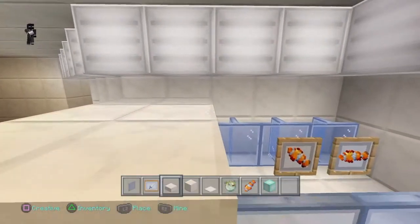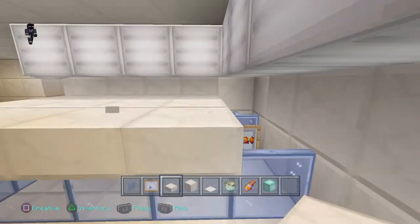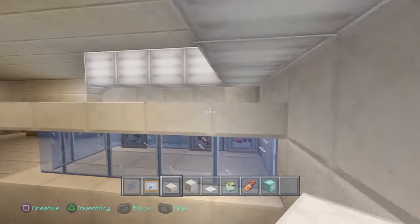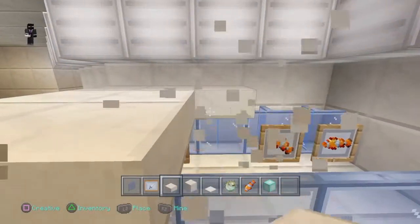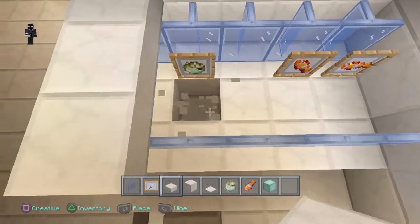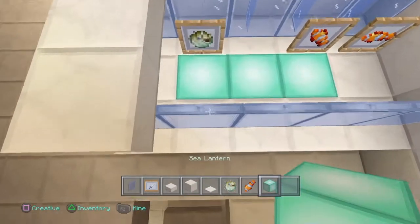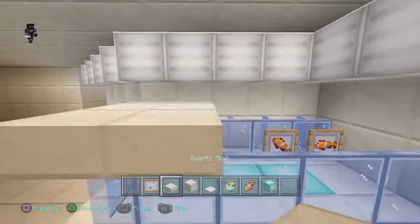Next you're going to want to do this. I mentioned having another light source — you'll see why once I top this off. It's kind of dark in there, so that's why you might want a sea lantern. Break these three blocks and put a sea lantern down.